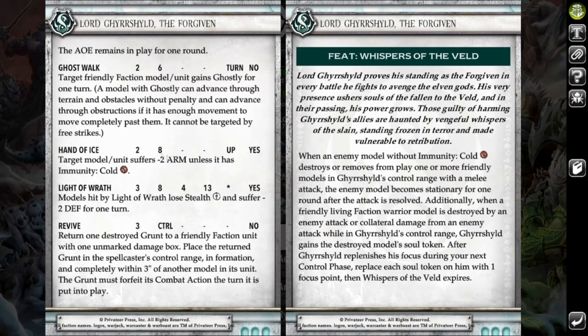He has Hand of Ice, which is an armor debuff. Light of Wrath is a defense debuff as well as removing stealth. And he has Revive to just return his forces to play. His feat is really good — when an enemy model without immunity kills or removes from play friendly models in Grishol's control range, they immediately become stationary for one round. He also gets souls from his friendly models that are killed in his control range, which is really nice for the follow-up turn.